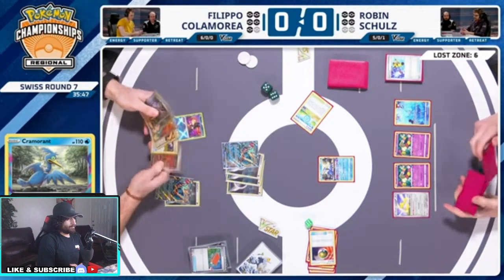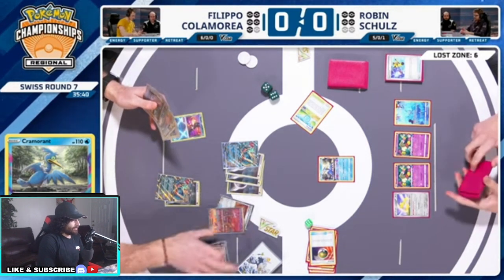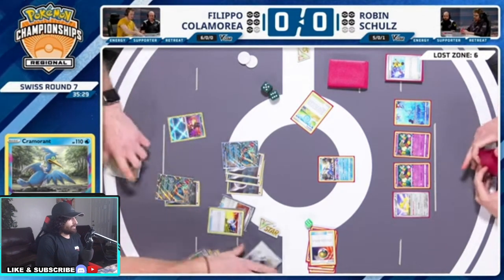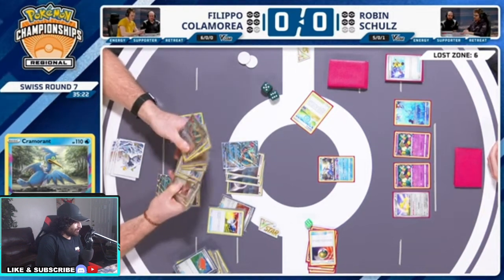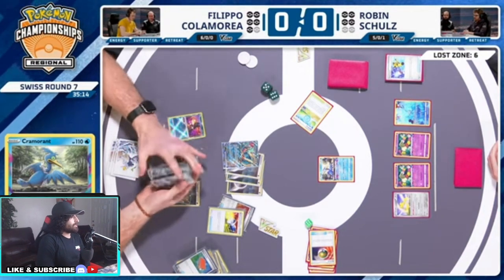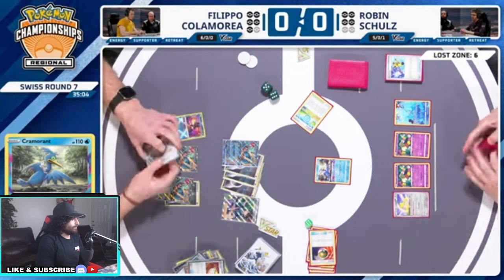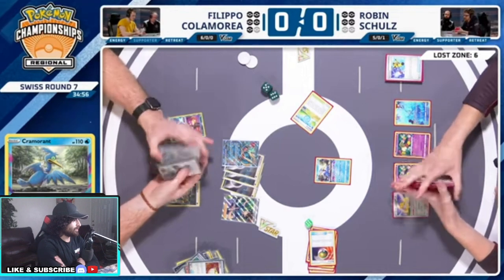Filippo had a small slow start — didn't get any energies in the trash, which is what slowed him down. Here's the Ultra Ball — Ultra Ball, Mew out, for what? Maybe another Galarian Moltres possibly. Just throw everything — I mean you have a Professor's Research in pocket. No Moltres, just gonna be another Roaring Moon. Where's this Moltres? His second Moltres is in the prizes — I don't think he even knew that.